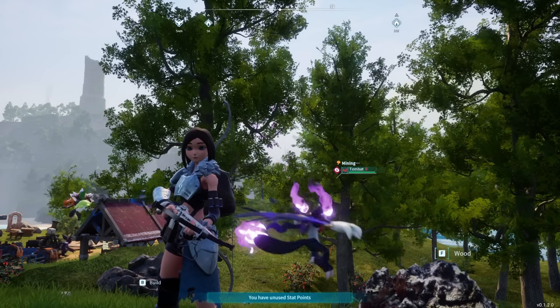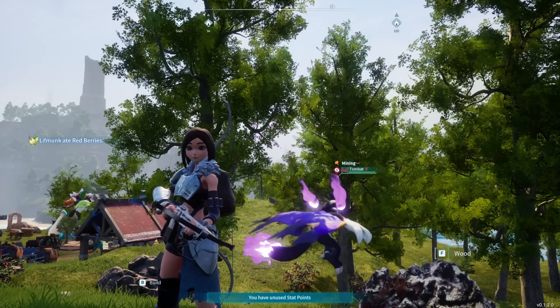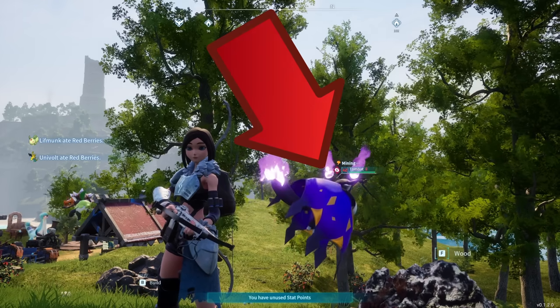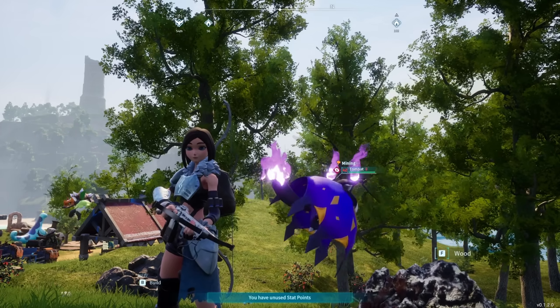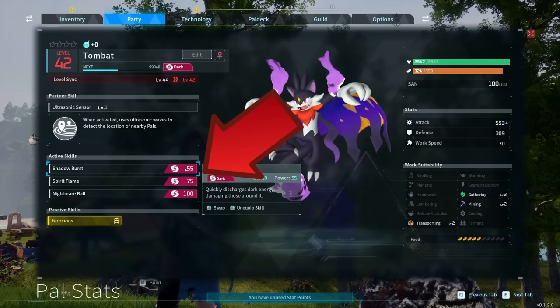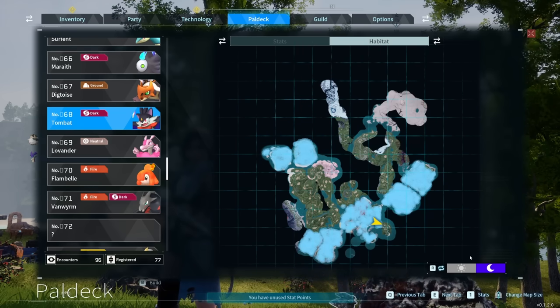Coming in at number 9 is Tombat. This is a good all-around pal, and the main thing is it's one of the first pals you get access to that's actually pretty good at mining, which is important for leaving it at the stone pile to collect stone for you. Tombat also has a ton of high-damage abilities and does decent damage for a pretty early tame. You can only find it at night at the blue locations on the map.